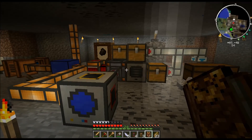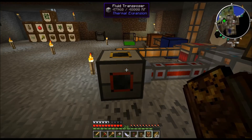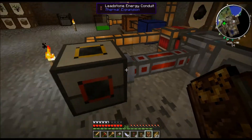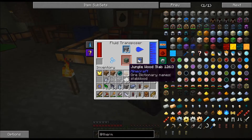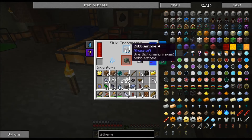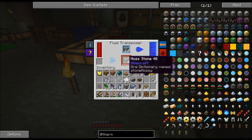Hi everybody and welcome back. As you can see I have made the fluid transposer. I've hooked the power up and I've hooked the water up, and you can see that it's working. If you put cobblestone in at the top, it will kick out Mossy Cobblestone at the bottom.